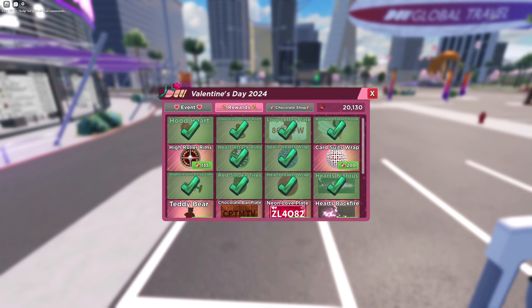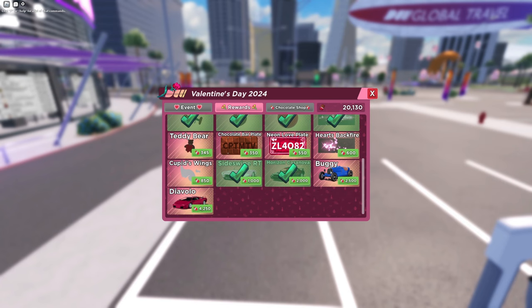And these are the prices of some of the things. The high roller rims are $135, the card suit wrap is $200, teddy bear is $345, the chocolate bar plate is $350, the neon love plate is $550, heart backfire $600, cupid wings is $850, buggy is $2500, and the Diablo is $4250.